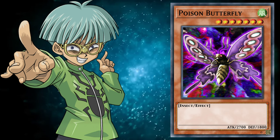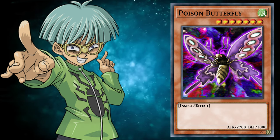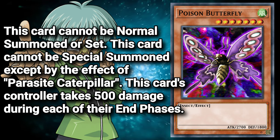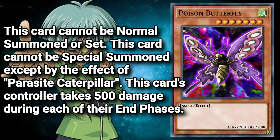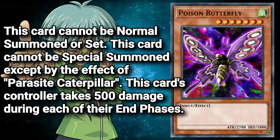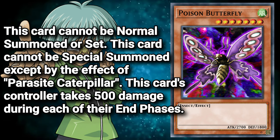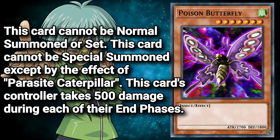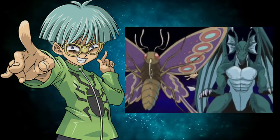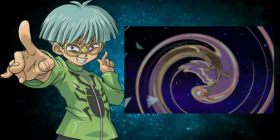Poison Butterfly, the monster special summoned by Parasite Caterpillar, is a level 7 Wind Insect Monster with 2700 attack and 1800 defense. This card cannot be normal summoned or set — it can only be special summoned by the effect of Parasite Caterpillar. This card's controller takes 500 damage during each of their end phases. There's a glaring issue: if you draw it, it's a dead card, being that it can only be special summoned from the deck. The effect is a far worse version of Lava Golem. If these two cards did exist, it's very much a 3-in-1 combination like Psy-Frame Gear Gamma and Driver. Fun fact — this is also the monster that Yugi attempted a Forbidden Fusion Dance with the Eye of Tamias, and I do still wonder what might have become of a Dragon Butterfly.